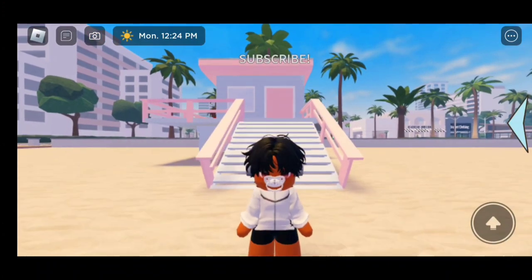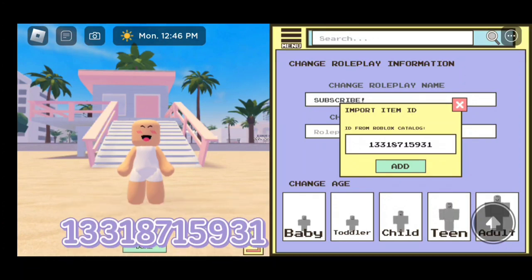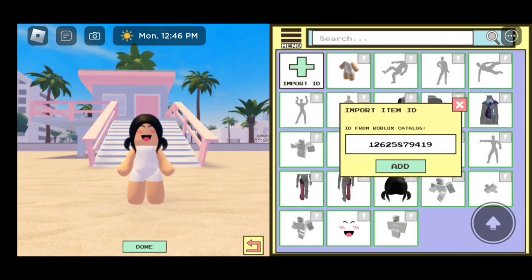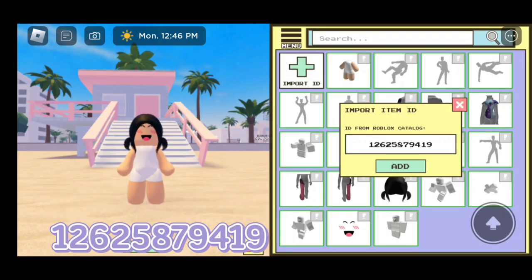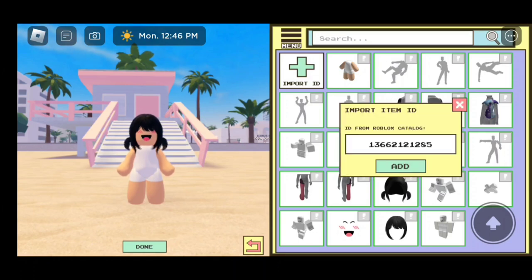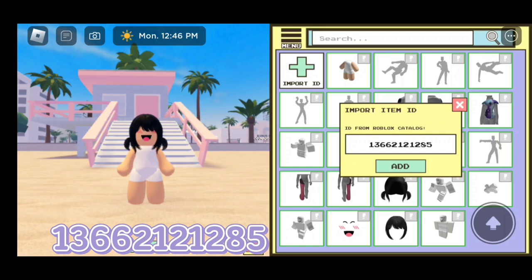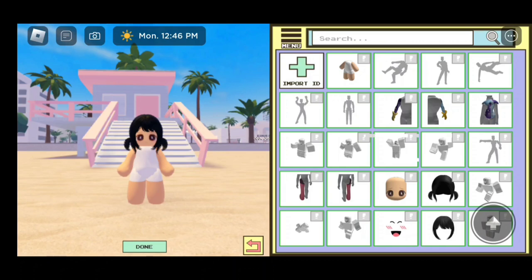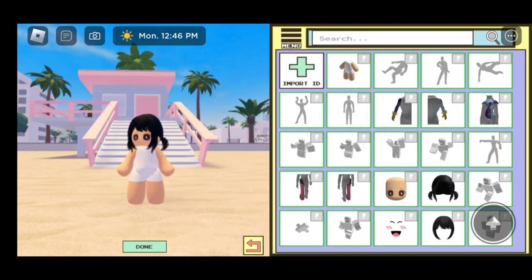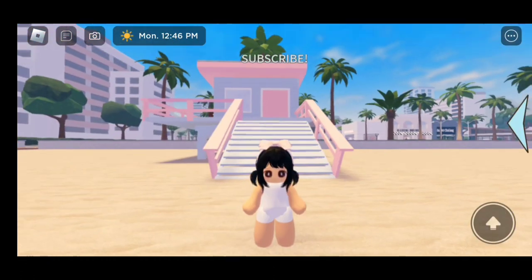Now let's move on to the next outfit. For the hair, the code is 13318715931. For the bangs, the code is 12625879419. For the face, the code is 13662121285. For the headband, the code is 13663471415. Here is a close-up of it.